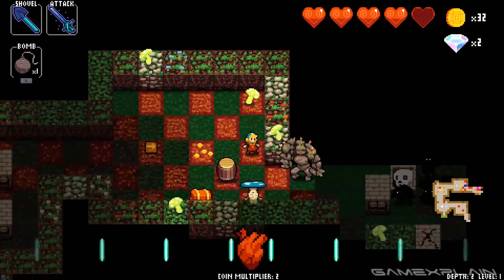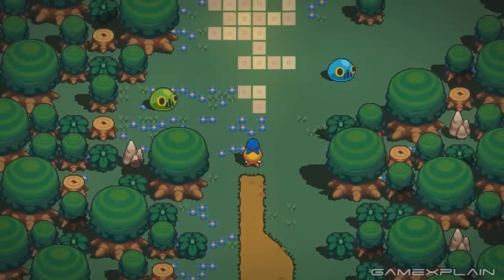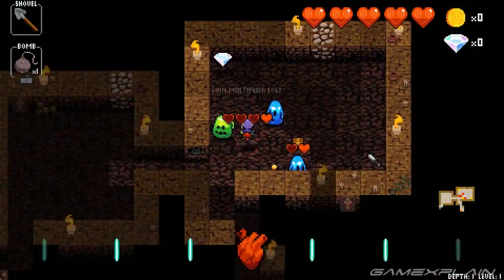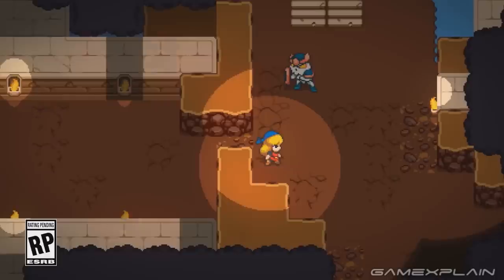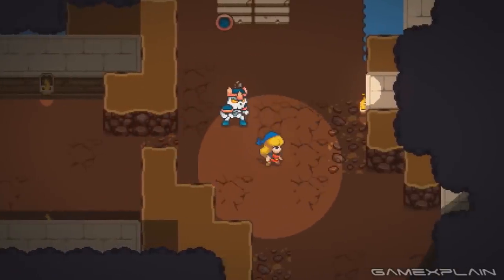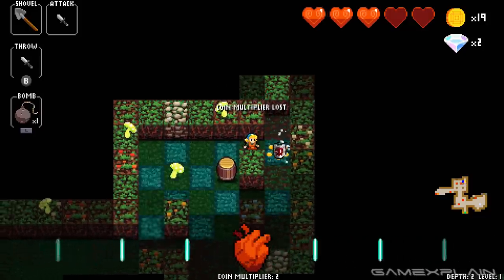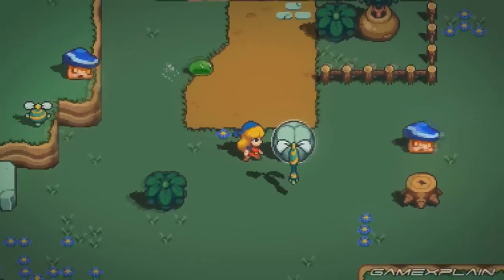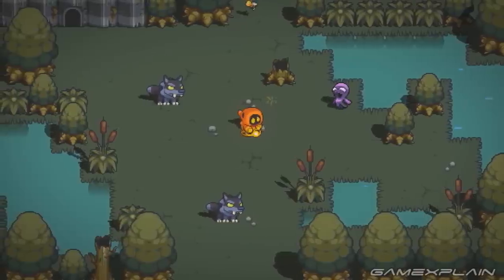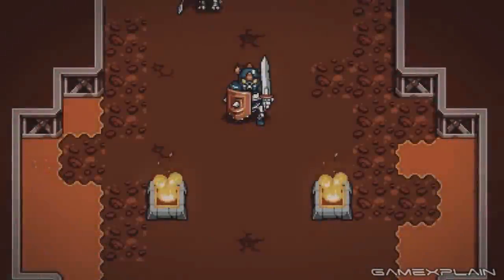That said, elements of Crypt of the Necrodancer's world are still very much present in Cadence of Hyrule. Notice how the Chu-Chus bear a striking resemblance to the slimes — blue ones will even hop from tile to tile while the green ones stay stationary. The shielded Stalfos works much like an armoured skeleton, where one hit knocks off their shield and the next will defeat them; hit them from the side and they'll probably go down in one hit. The Puffstool again acts like mushrooms in Crypt of the Necrodancer. A few of these enemies seem new to Crypt of the Necrodancer but there are a few that are clearly mimics of past versions.